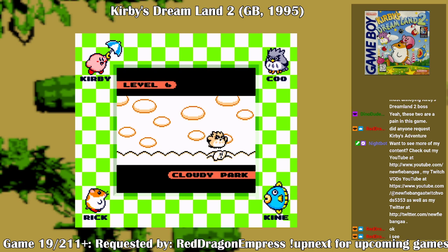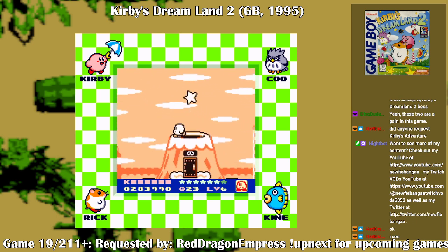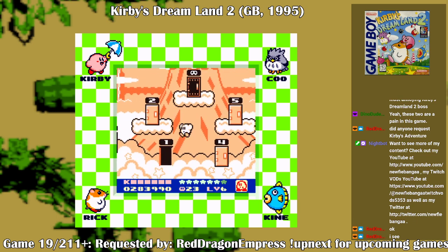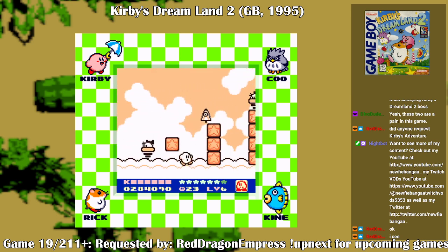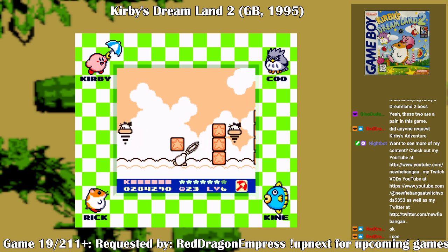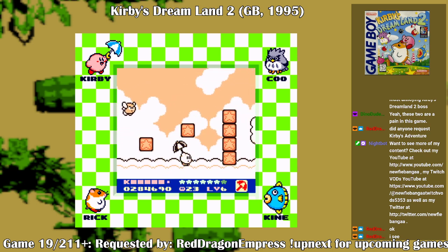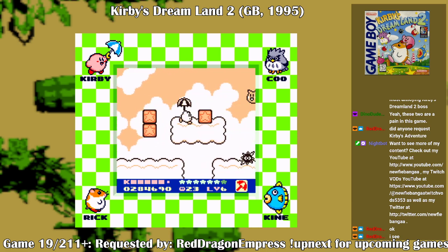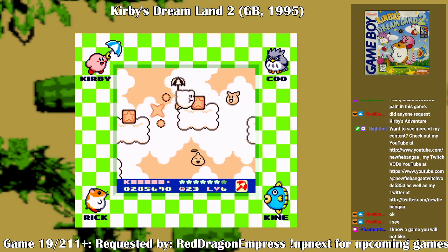Cloudy Park. Oh, the Rainbow Drop here is really tedious — that would be in Stage 2. Oh, I didn't check the bonus in Area 5, I'll have to come back to that later.